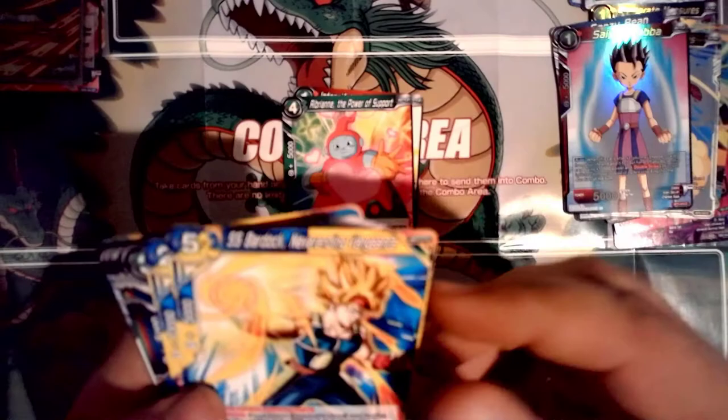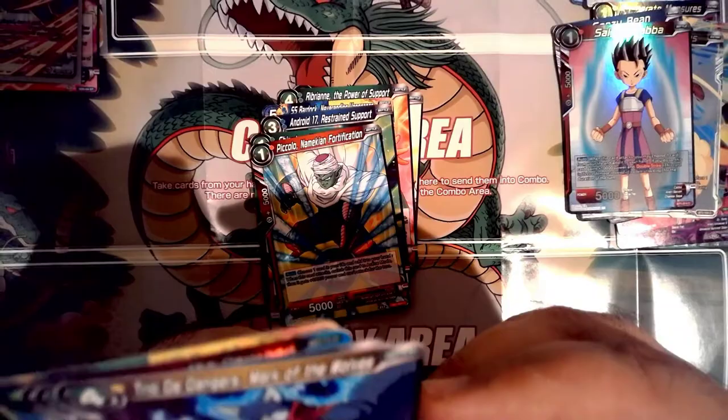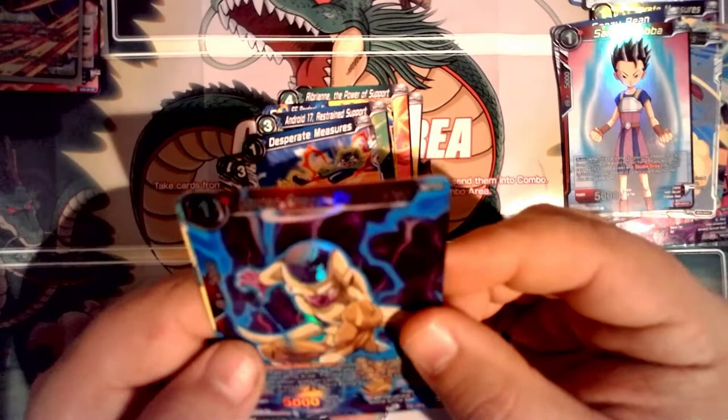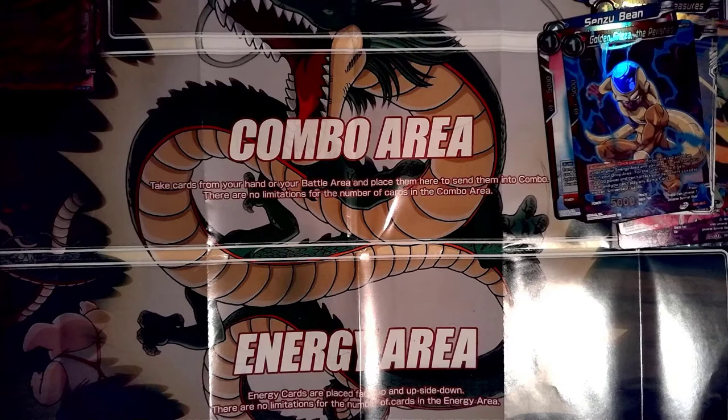Next pack: Kakunza, Intensifying Power Trunks, Rebegin the Power of Support. Super Saiyan Bardock Never Ending Vengeance — now we're talking! Sorrel and Hop Friends of the Universe, Android 17, Chiaotzu, Piccolo, Trio the Dangers Mark of the Wolves — cool universe card — Kakunza again, another Desperate Measures, Golden Frieza holo, and another rare Android 14/15 Target Acquired. We're about halfway through the box — I'm hoping the bottom half is a lot better than what we've got so far.